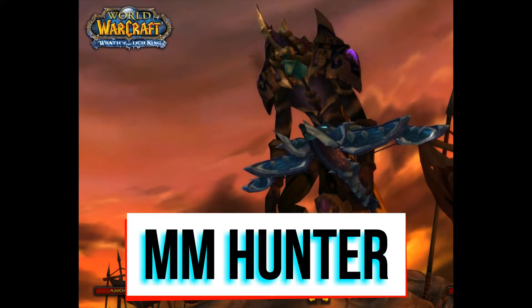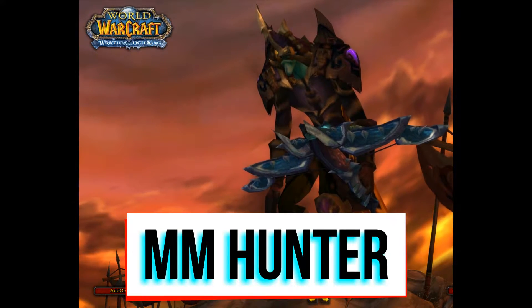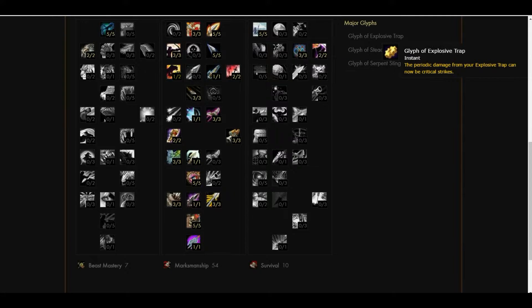We will cover the spec you have to use, Glyphs, and how to do proper AOE damage on Valkyrs. This is the spec you will have to use, with 3 points into Trap Mastery and Glyph of Explosive Trap.